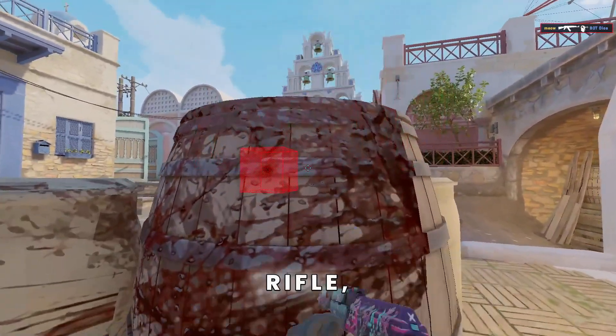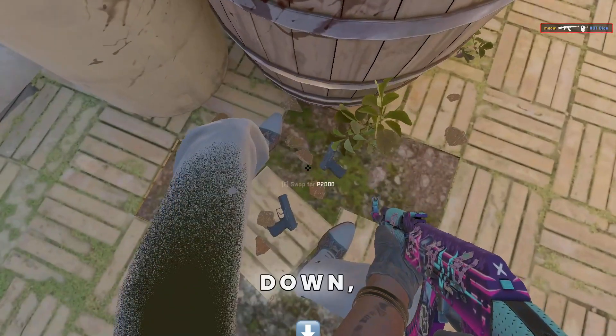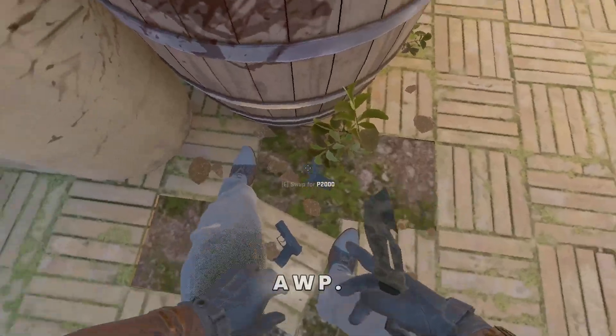So if you are holding a rifle you won't be spotted even if you're holding like this, but if you look down you won't even be spotted with an AWP.